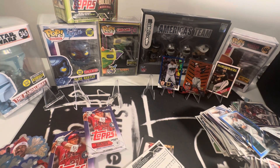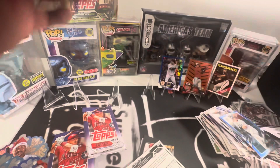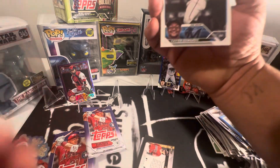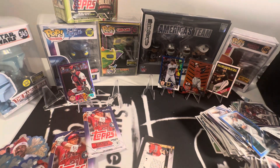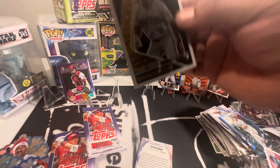These boxes are fire! We got a Logan O'Hoppe rookie card in the purple. Logan O'Hoppe! What is this? I think that's just a regular rookie card. Then look at this — Corbin Carroll in the black gold.